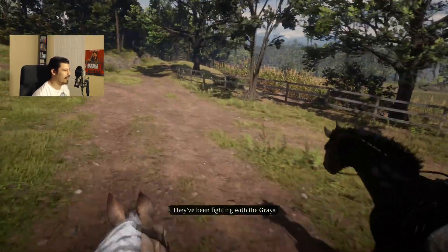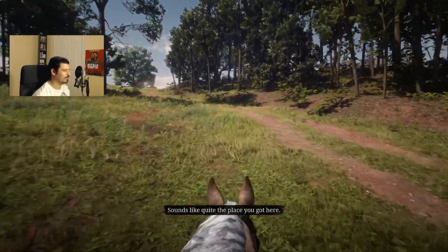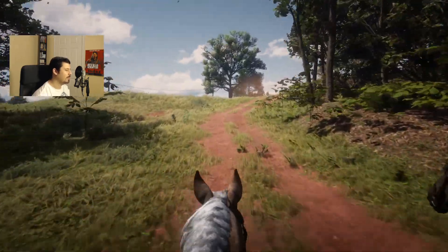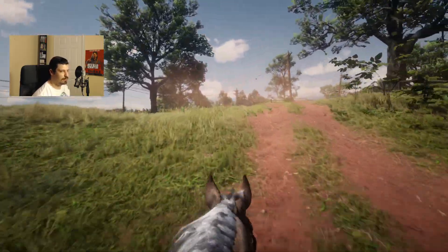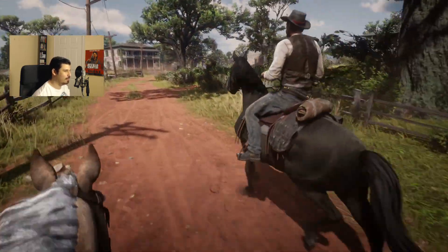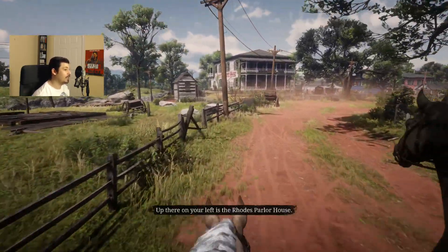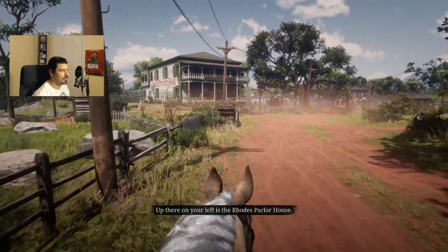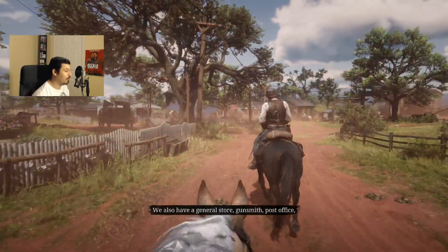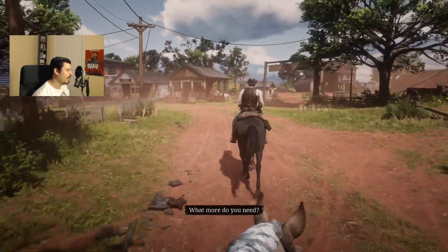Drop that Red Dead lore on me! 'Awful people — truly awful.' Okay, Braithwaites bad, Grays okay — sounds like quite the place you got here. So basically this mission, we were supposed to go fishing with Dutch at the beginning — doesn't end up happening — and we end up chasing this train and doing all this wacky stuff. Here we are, welcome to Rhodes! We're gonna be given the option to go fishing, but it's actually completely optional.